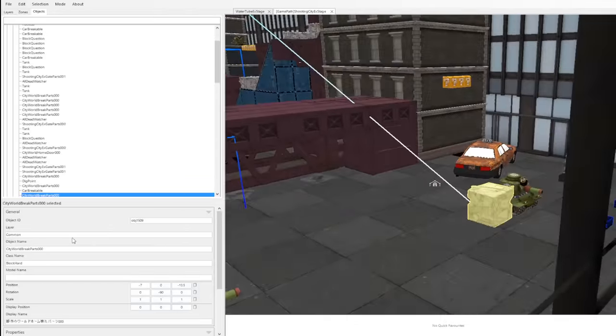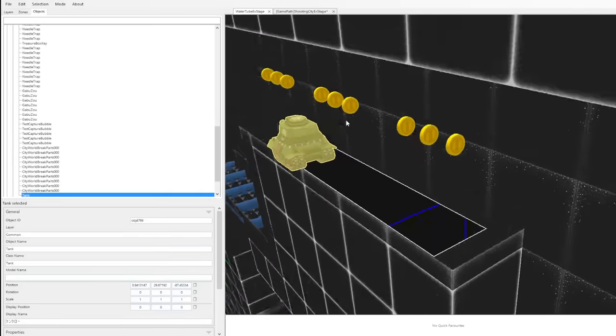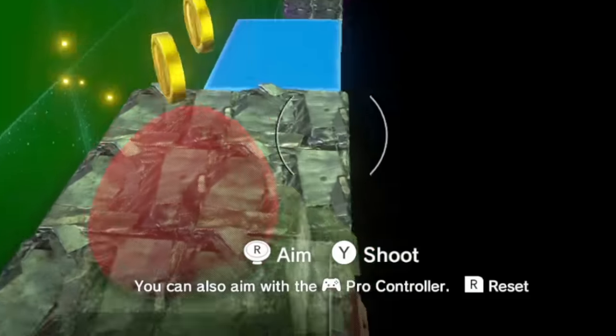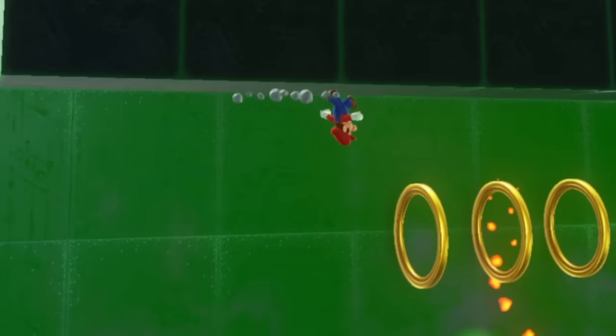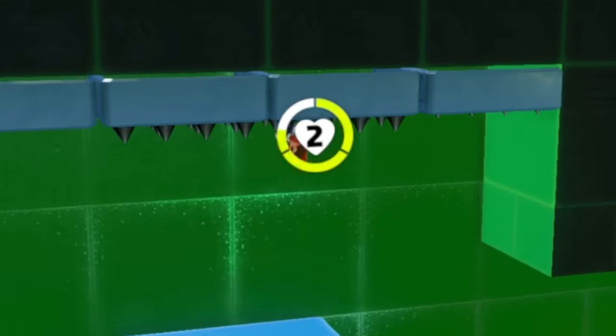I wanted Mario to break his way through a wall, so I stole these breakable blocks and a Sherm from the Metro Kingdom. I had no idea if capturing the tank would flip its gravity, so I really wanted to test it. When I got back in there and finally captured the Sherm, Tank Cosplay Mario immediately switched to normal gravity until the moment he left the capture. I'm really happy with how the level design turned out. The level feels challenging but fair, and taking damage is avoidable — well, if you're better than I am.